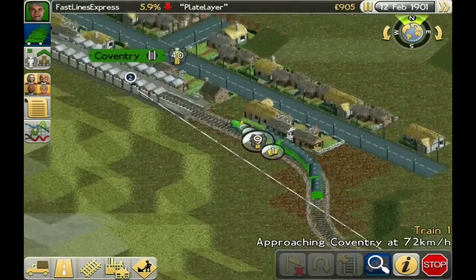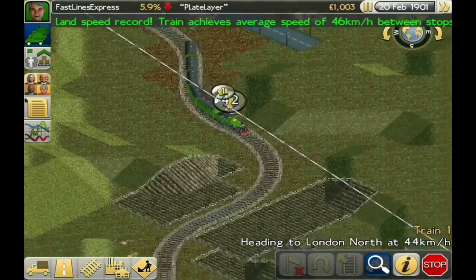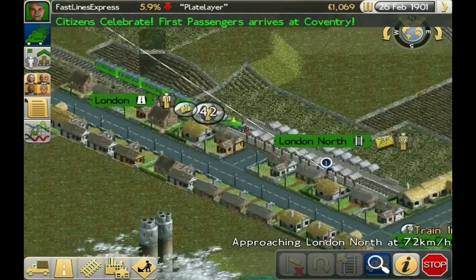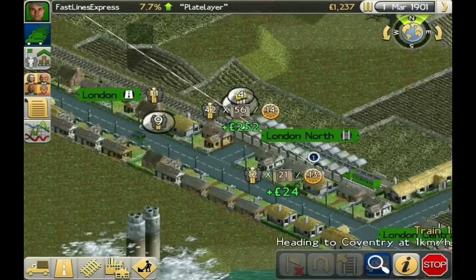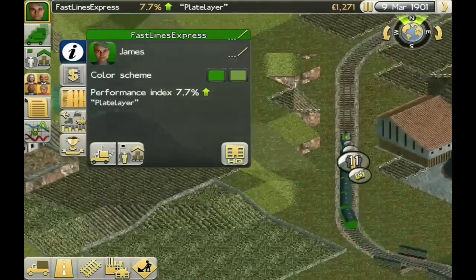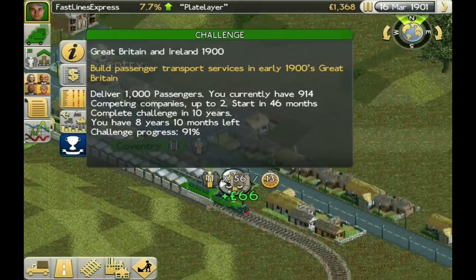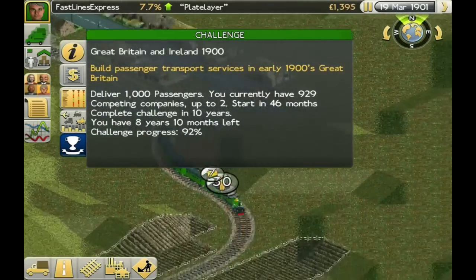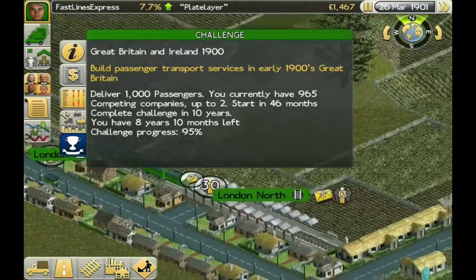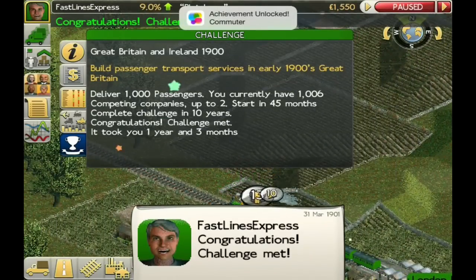Let's speed up the time a little bit and watch it go on this beautiful curvy track — oh, look at that, that is wonderful. Oh, look how many people got on the train there, actually — 42 people! Wow, okay, pretty good. That'll really accelerate our progress. 252 pounds! We're well underway. Our progress is at 888 — we've just picked up a whole bunch more passengers. 30 people from Coventry wanting to go down to London for the weekend. It's 1901! 995... and there you go — Fast Lines Express, Congratulations, Challenge Met!